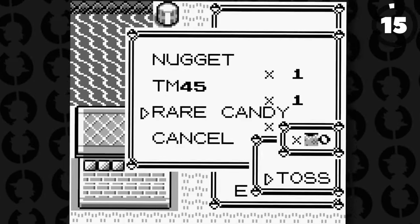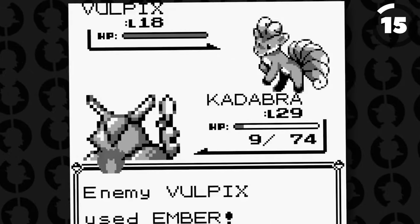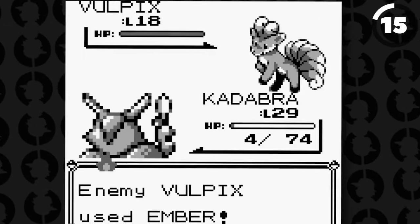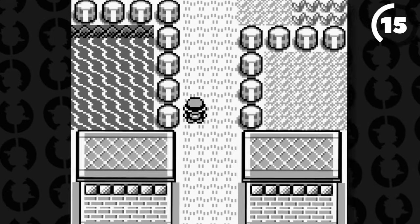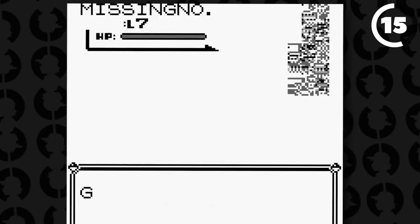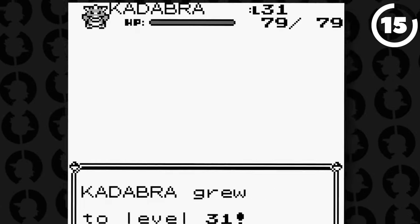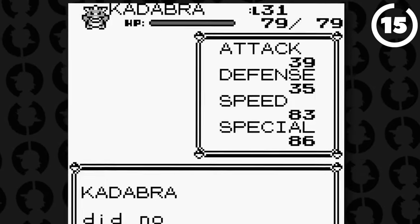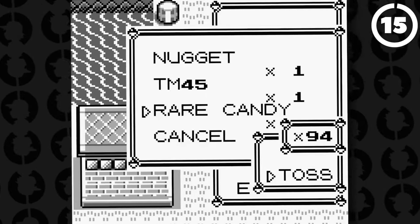Item Duplication Glitches have existed in many Pokémon games, and back in Red and Blue there was no difference. You were able to do the same glitch to get your hands on Missingno and other things, but specifically it was usable to get yourself 999 Master Balls — every kid's biggest dream. To perform it, I'd recommend searching it up since it's a bit complicated, but it requires you to fly to Viridian, do some weird surfing, and eventually you can execute the glitch.